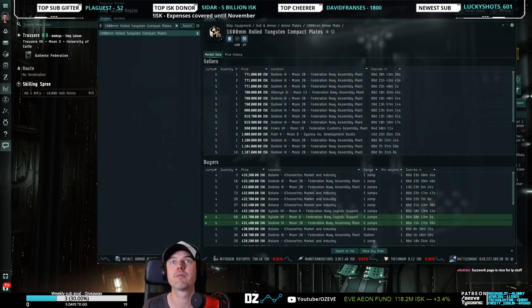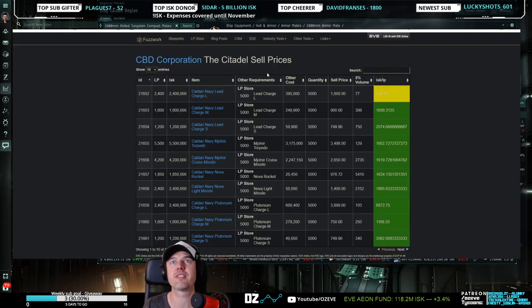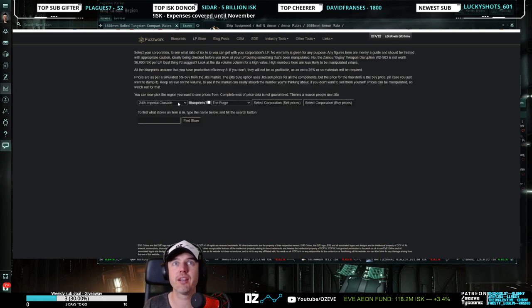That FuzzWorks page — I'll show you. So if you guys don't know how to find LP store items, this is one good way of doing that. You can just select the right LP store right here. Let's say you're doing Federal Defense Union in the Forge prices. Here's the link if you guys want to do this at home — you can post this in here. You have two buttons: you can click sell or buy price.